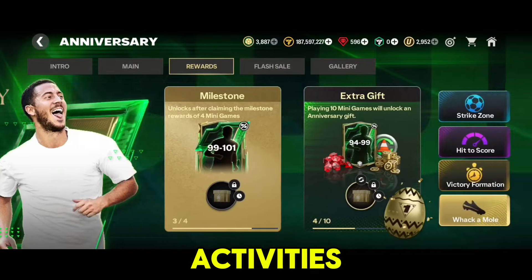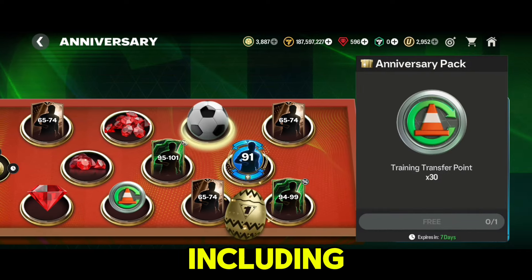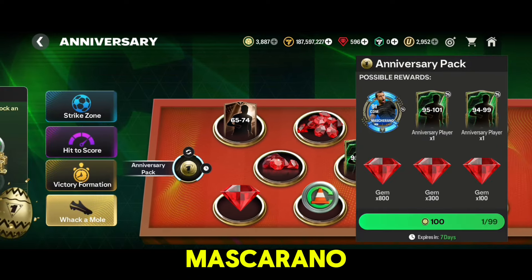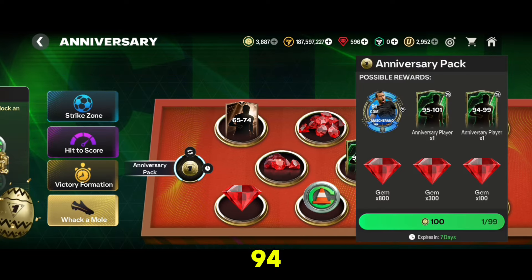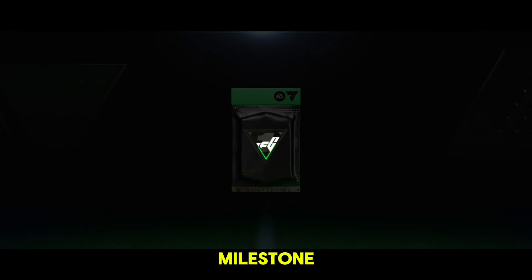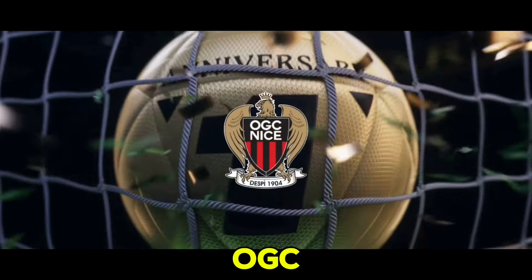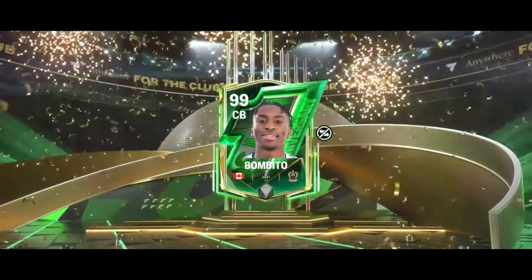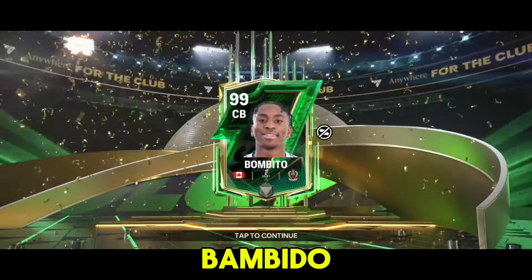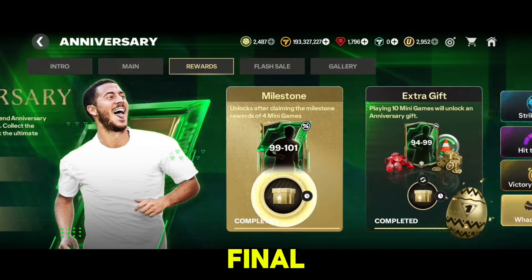Now let's take a quick look at the Anniversary Week 4 activities. The whack-a-mole activity offers a variety of rewards including gems, rank Mascarano, training transfer points, 94 to 99 rated players, and more. I've just completed this activity — let's see what I get from the whack-a-mole milestone. It's a Canada center back from OGC Nice, and a 99-rated Bambito. Not bad at all!